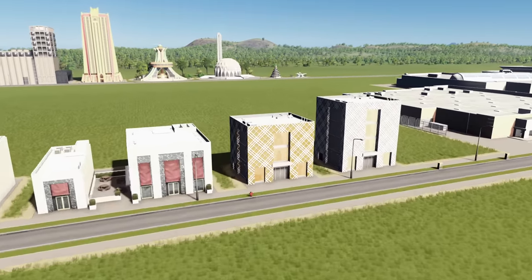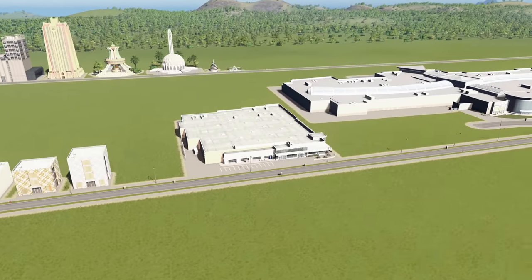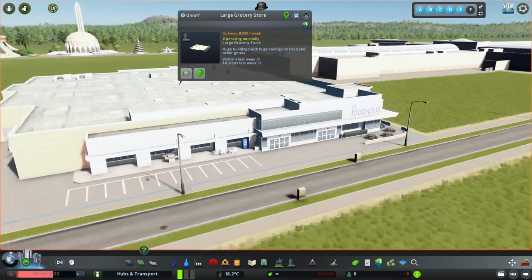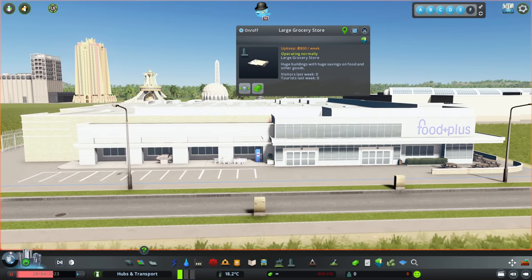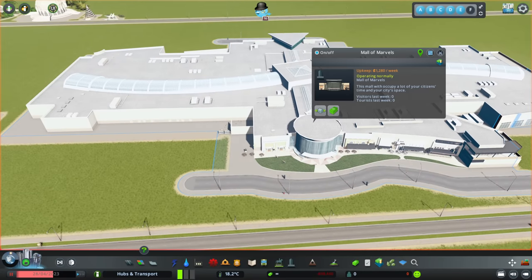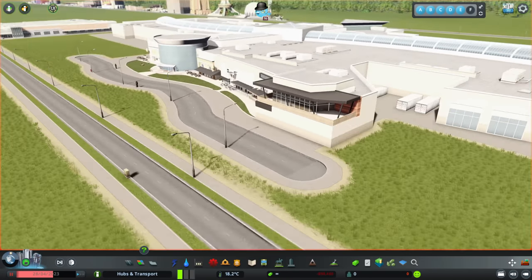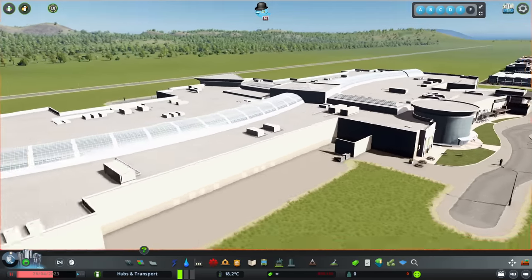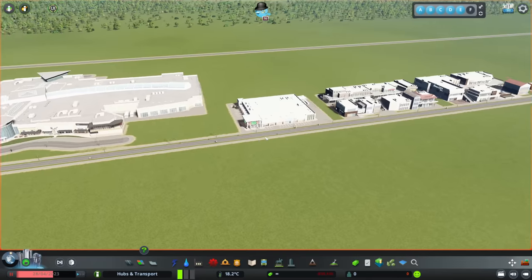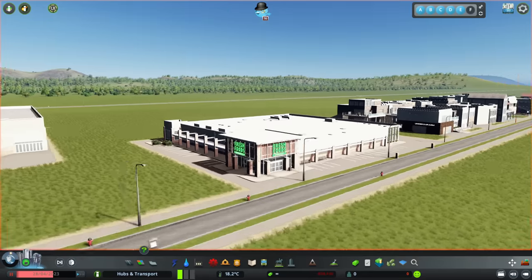Coming up to some of the more special buildings, we have a large grocery store called Food Plus with lots of parking and loading bays out the back for trucks. Then there's the Mall of Marvels, which is absolutely massive — I love the look of this with the bendy road and bendy buses that can come through. And then we have a medium grocery store called Fresh Goods Marketplace, which is a very nice building as well.